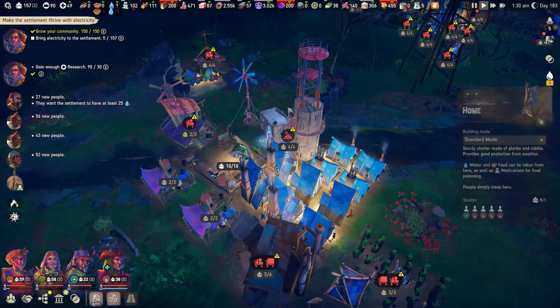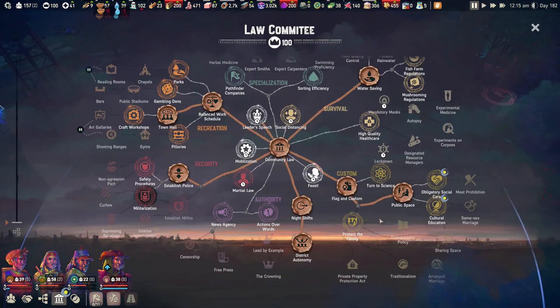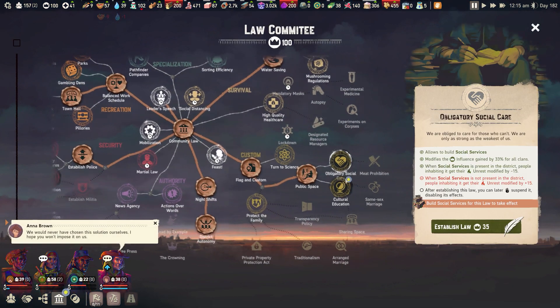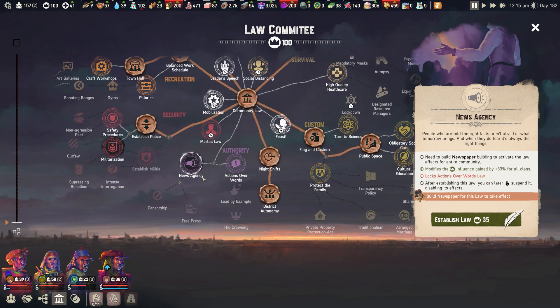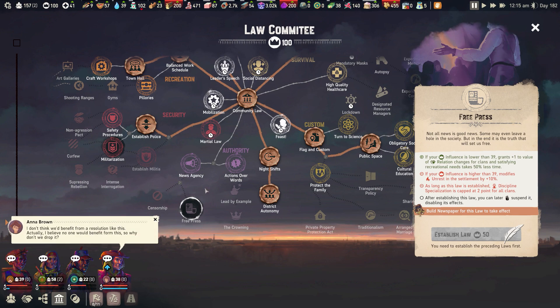Once the power station is on, the main story is complete and you can keep playing to tell your own story. Alongside pushing your society technologically, you can also use laws to shape them morally and build the exact kind of society you want. You can go the route of freedom and peace, allowing people to make themselves happy and keep conflict to a minimum, or you can take things to the opposite extreme and set up a full-scale police state where your people have to fall in line or face the consequences. The choice is yours — all that matters is that people keep surviving.